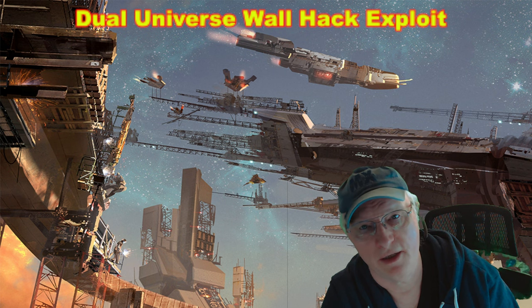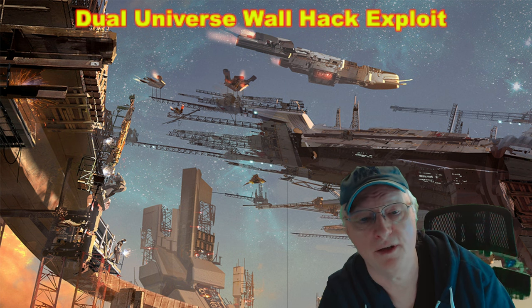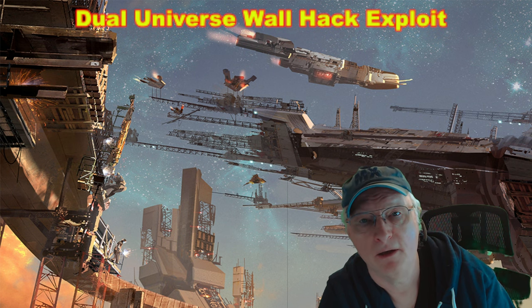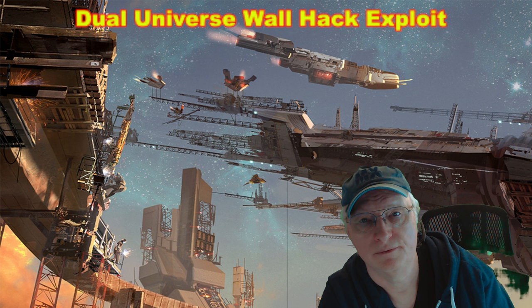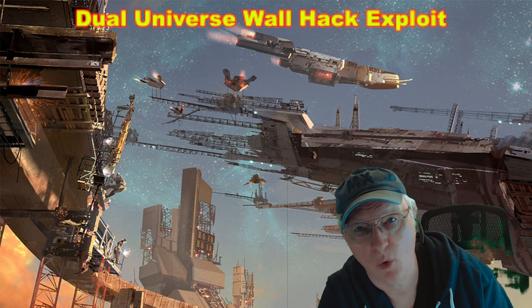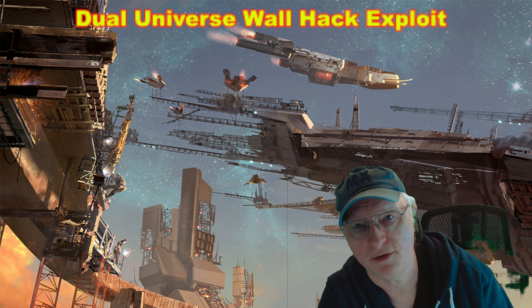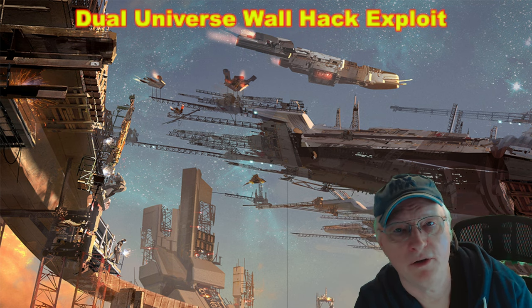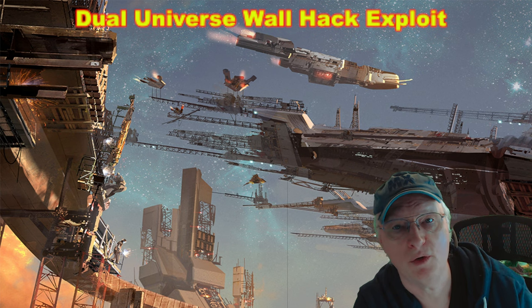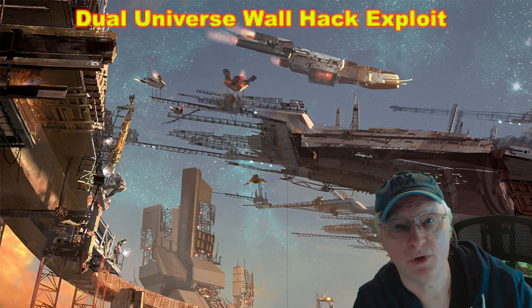Now Dual Universe is an online game. When you load in to someone's base, someone's construct, someone's static core where they built something, the game has to fetch whatever is supposed to be standing there from the server. So if you're on a really fast internet or if you've been there before, it may load faster. So how can you be sure that some elements won't be loaded yet when you log in? Well, this is an age-old trick — you can slow down your internet connection. When it's suitably slow, your character will load in right away and everything else will take time to load in.